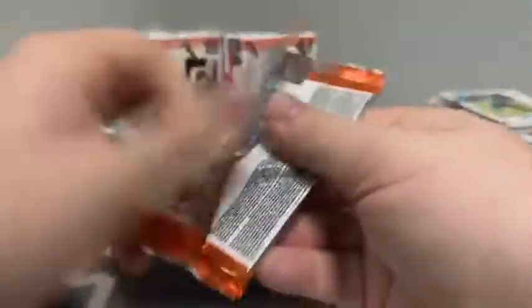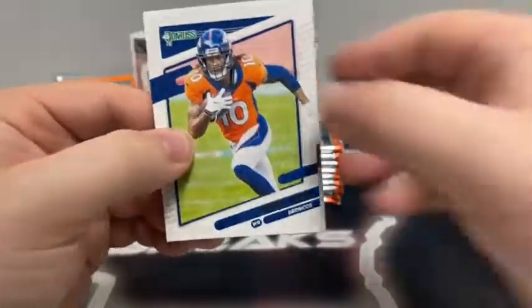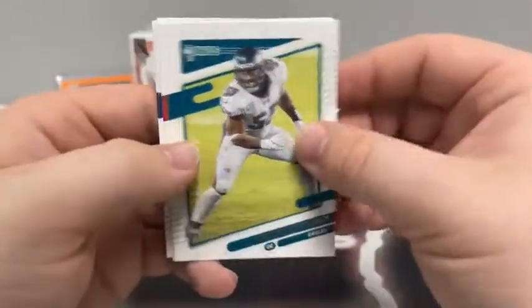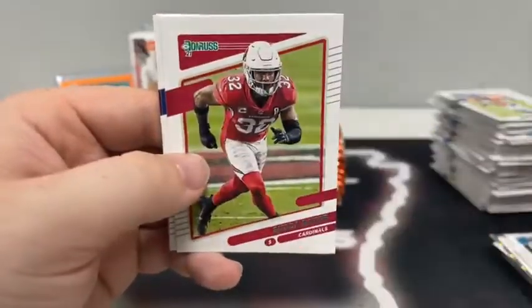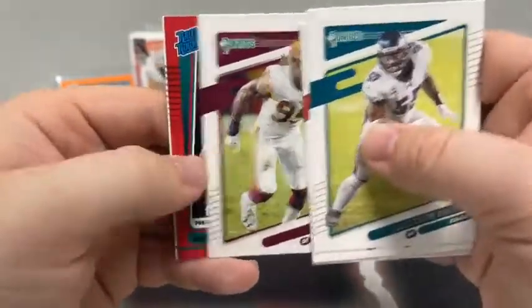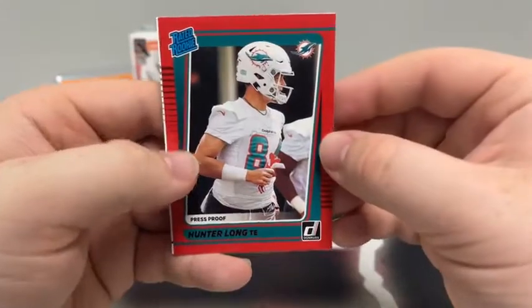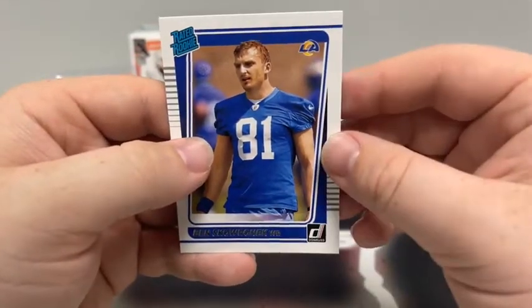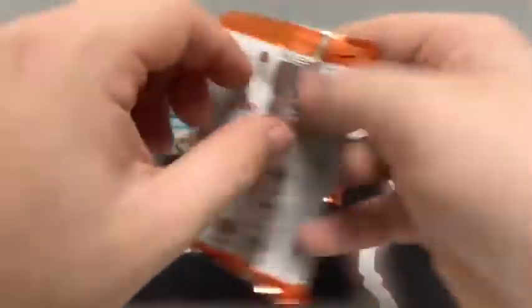One trash auto previously, so happy with the Jalen Waddle. Pack two: Jerry Jeudy, Brandon Graham for Philly, Baker Mayfield for Cleveland, Budda Baker, DeForest Buckner, Chase Young to Washington, a rated rookie press proof red of Hunter Long, and a base rated rookie of Ben Skowronek for the Rams.